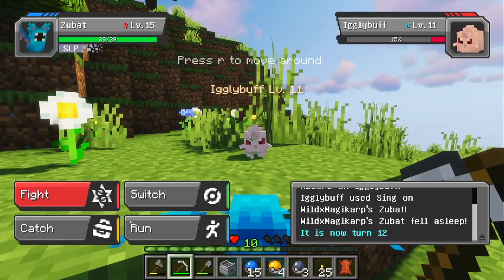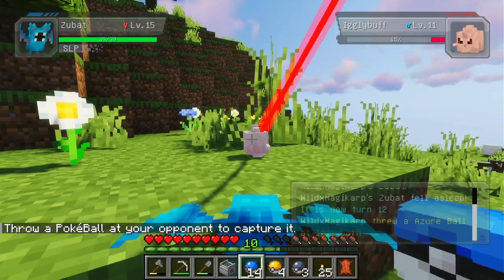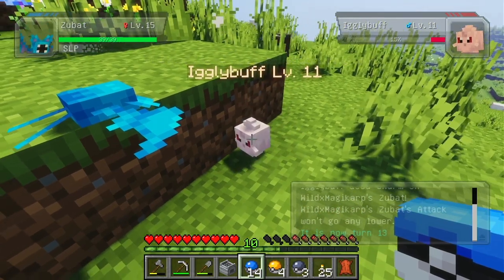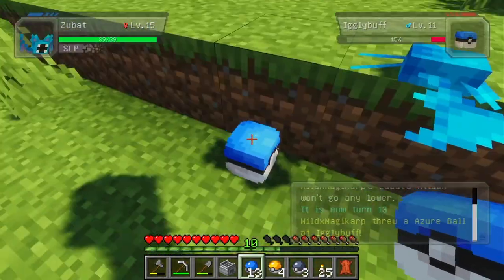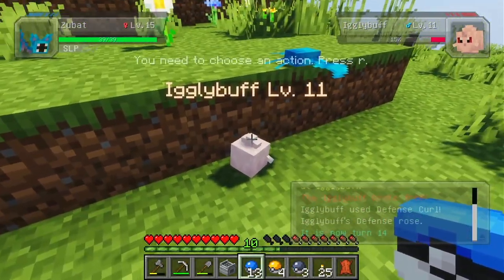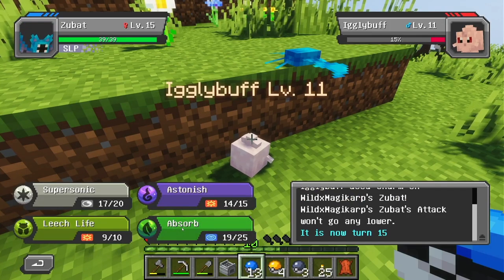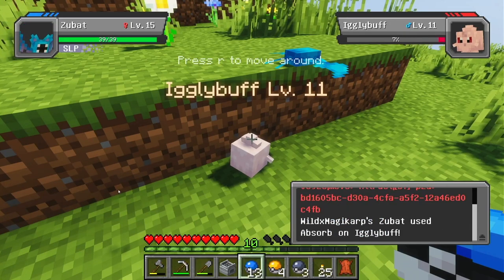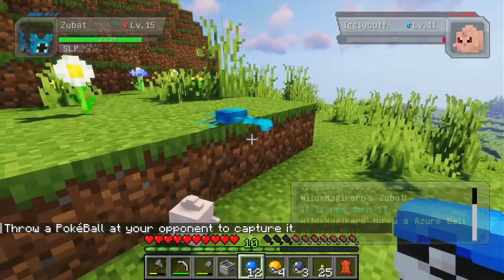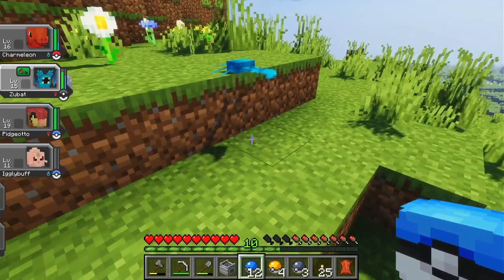Oh — okay, I guess Zubat's asleep. Let's see if we can catch it. Ah, you — I don't even want you that bad. If you don't get caught this time, you're getting knocked out. Okay — you asked for it. Wake up. I'll give you one last chance, 'cause I'm a nice trainer. Get in the ball or get knocked out. Okay — welcome to the team, Igglypuff.